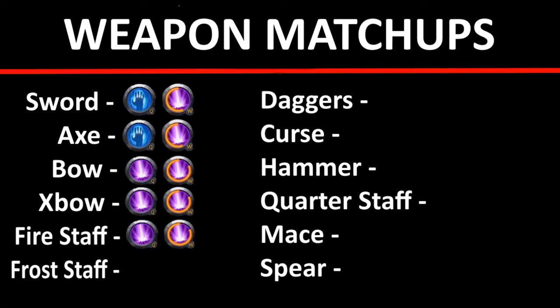Fire staff is very similar to crossbow — all their abilities are channeled or have cast time, so double magic shock makes it so they can't do anything. Same with frost staff — double magic shock, interrupt everything they want to do. Easy 1v1 matchup, almost impossible to lose.